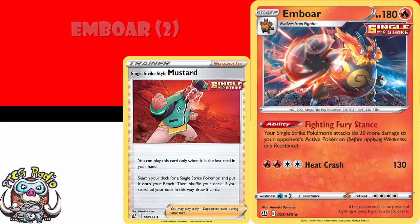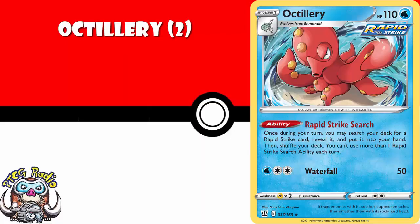Similarly, Octillery for Rapid Strike decks seems like something you need a couple of. It's a Stage 1 and it lets you search for any Rapid Strike card — Supporter, Pokemon, Energy, whatever you like. It is an ability limited to once during your turn regardless of how many Octillery you have, so you probably don't need more than a couple, but you do need a couple.